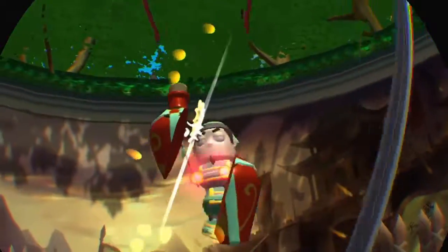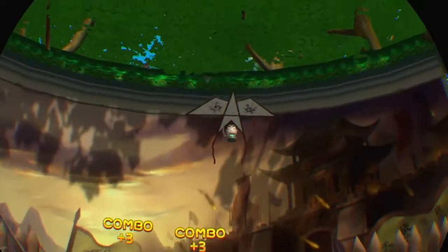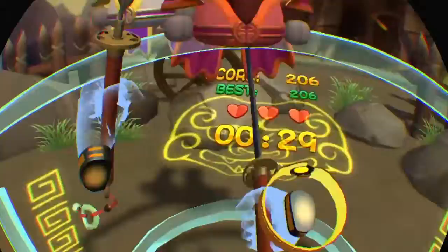I've got an ability on this level where I can call in some archers, and they come out and start firing at the warriors, which makes it a bit easier. Then more guys get dropped in from hang glider-type things, and now I've got two bosses to go up against, so it's twice as tiring.